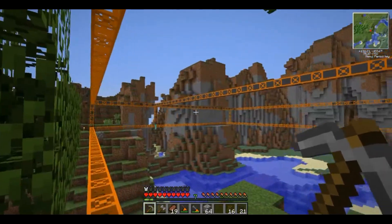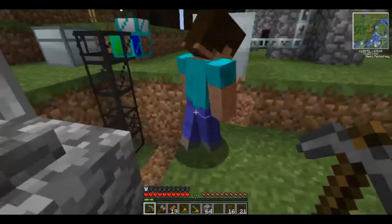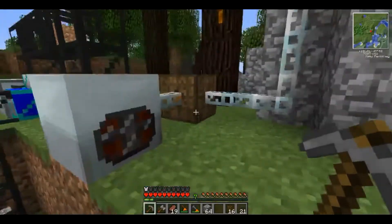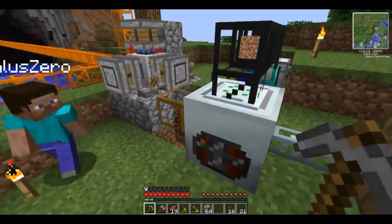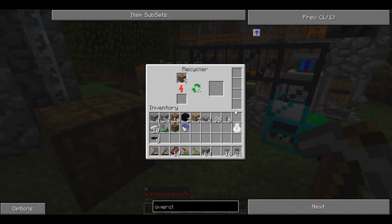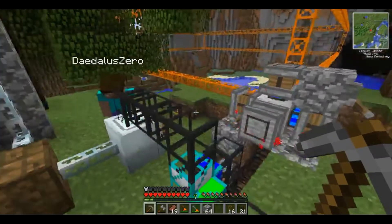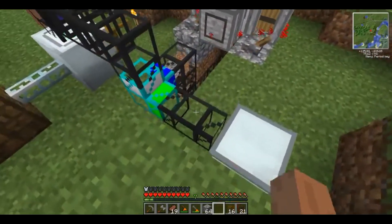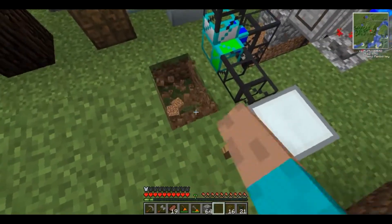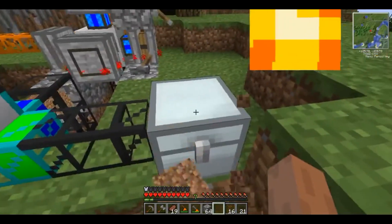In case you were wondering why I was pestering you to build this — this is why. The recycler is functioning right now, but we're going to need to pump that out to a chest as it makes scrap. It's not a guaranteed chance to make scrap — it's like a 1 in 8 chance.